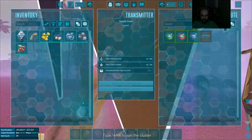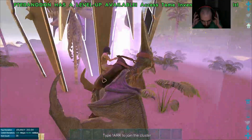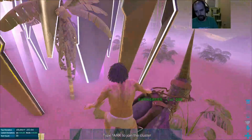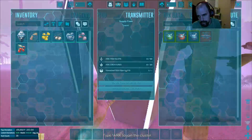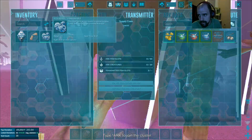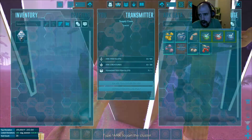Everything that I've uploaded in the obelisk is still there in my ARK data. It will remain there in any obelisk or beacon on any map that's in the same cluster, or on official maps. All those things will stay there for 24 hours, so make sure you get them out before it's too late.